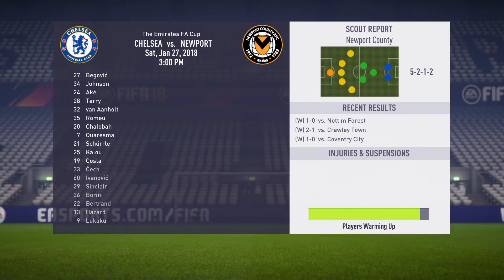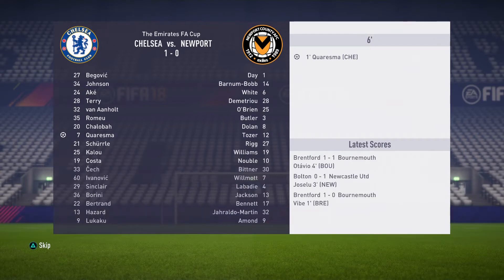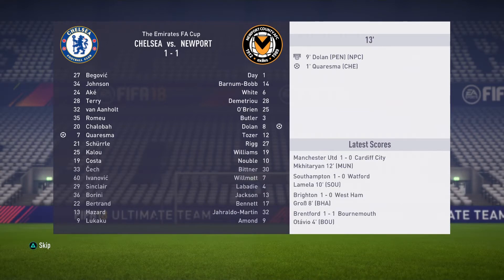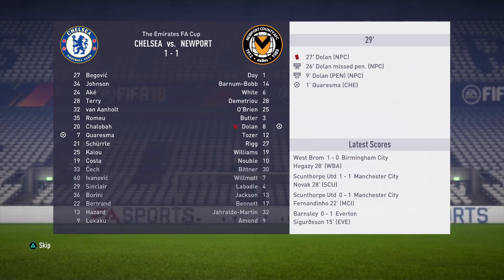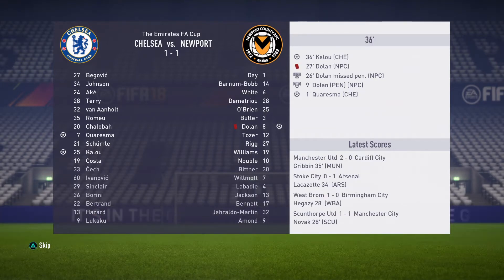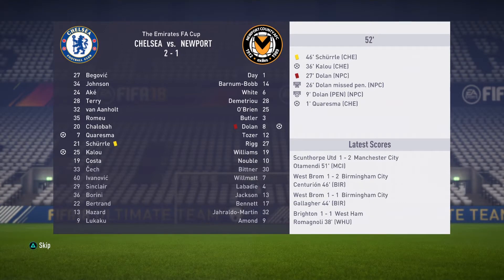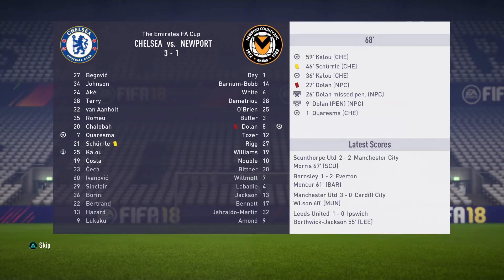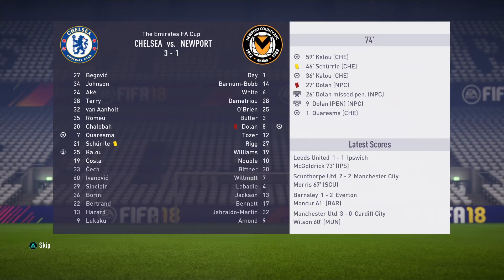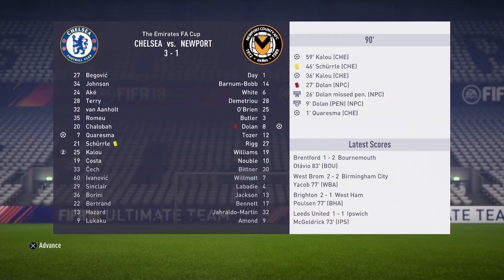Another simulated game, this time against Newport, again using the second team. We go 1-0 up through Chorisma, then Dolan immediately equalises. What a 10 minutes for Dolan though — he then misses a penalty and gets himself sent off, and Kalou scores to make it 2-1. Kalou gets himself a brace for a 3-1 win against Newport. We get the win and jump into another one.